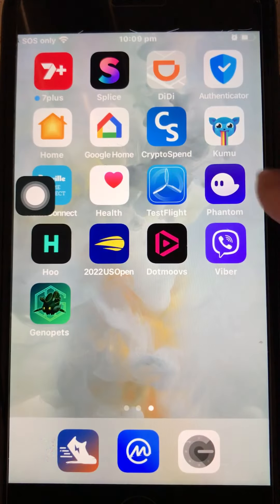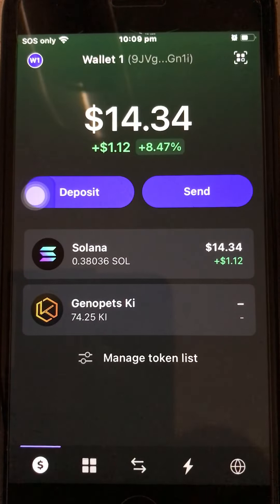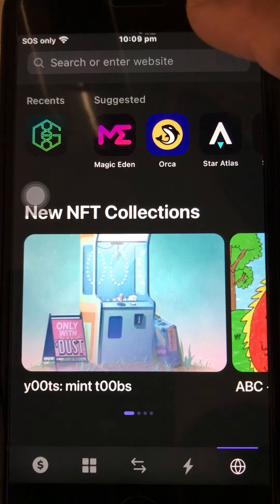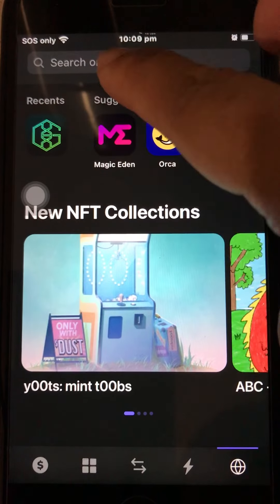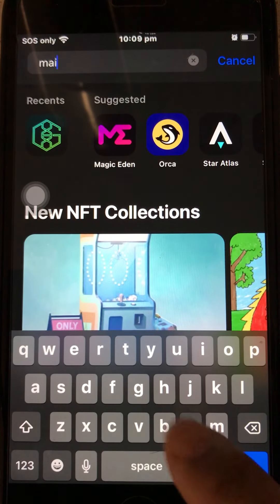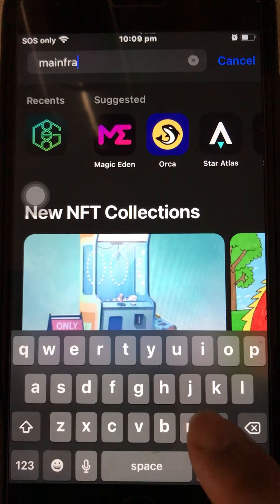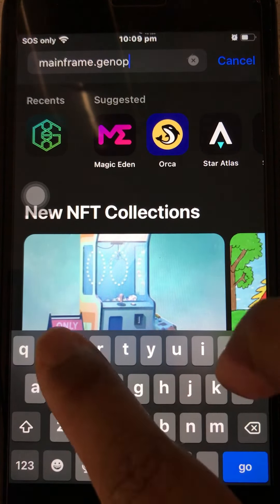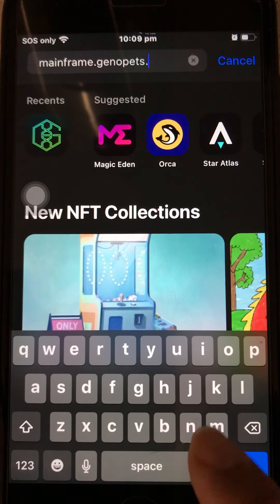The harvesting is happening inside the Phantom wallet. I have used the Phantom wallet to link my Gino Pets account. What you do is click the browser inside Phantom and type mainframe.genopets.me — you can also do this on a computer.